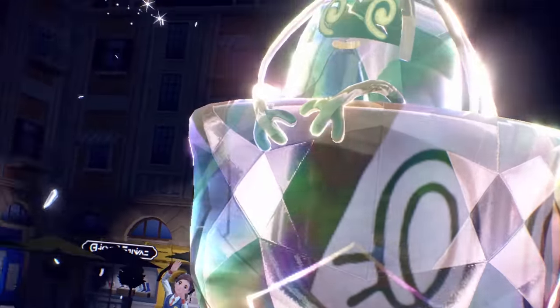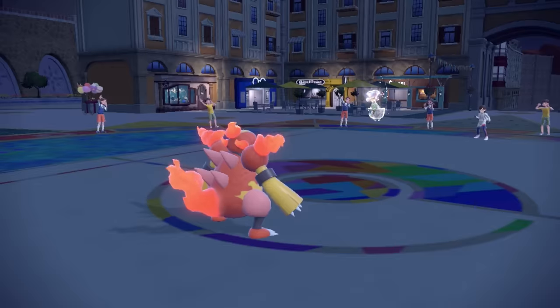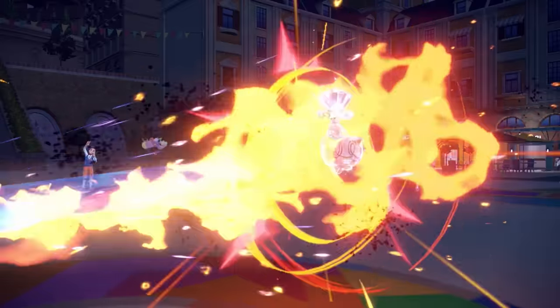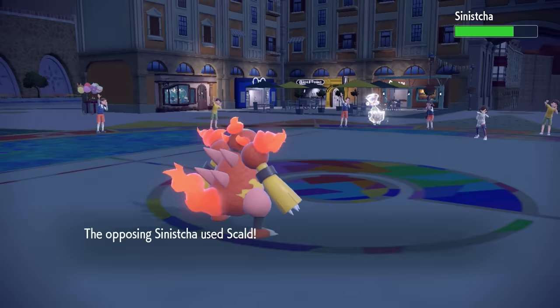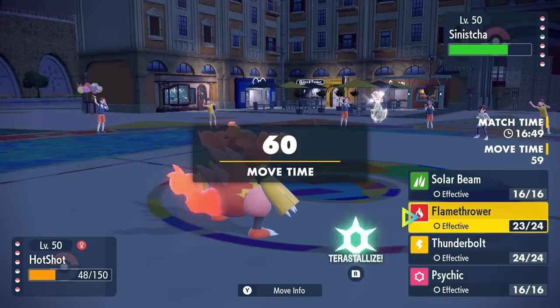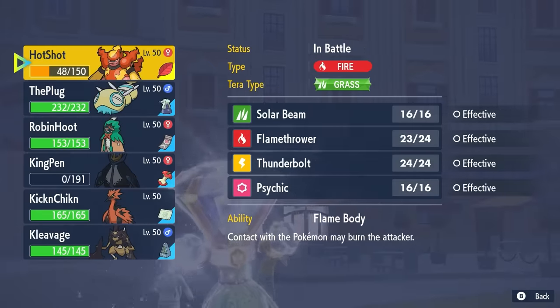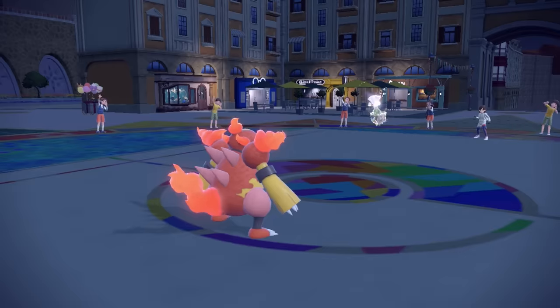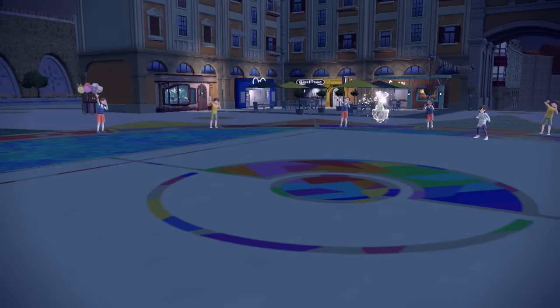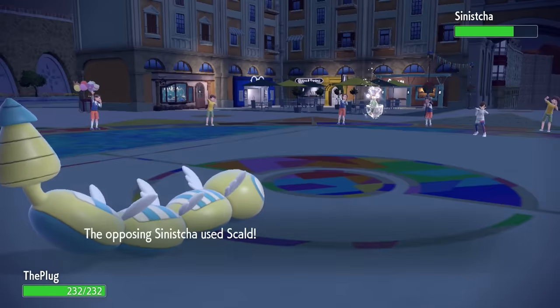They're actually going to bust out the Tera — they pull out Tera Normal, so buddy's got a diamond on his head. That is now going to make it not even a super effective Flamethrower through Heatproof. They do have Scald, and I'm blowing it against the Matcha Gotcha guy. I might as well conserve Magmortar — I know I'm not going to be able to do anything to this, and I can tuck away a hidden Solar Beam for later, potentially versus the Swampert they have in the back.